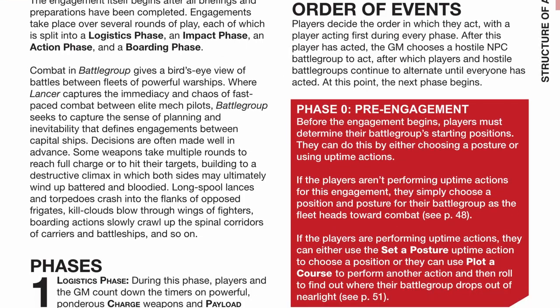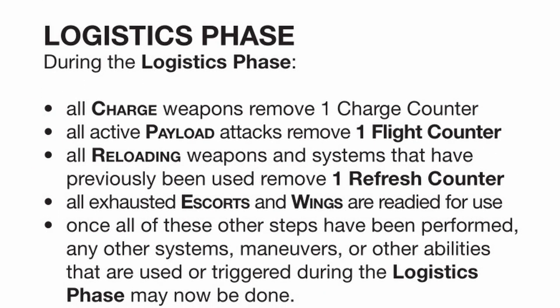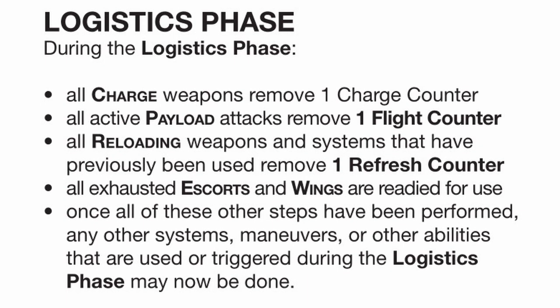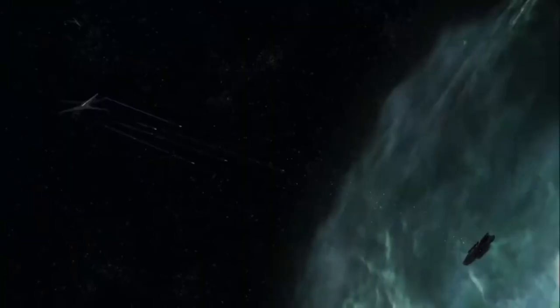After making your choice, let's begin the match. In battlegroup, each turn is separated into various phases: logistics, impact, action, and boarding. In the logistics phase, charge, active payload attacks, and previously used reloading weapons can remove one counter, which also means this is the phase where the super heavy starts humming dangerously and missiles get even closer.